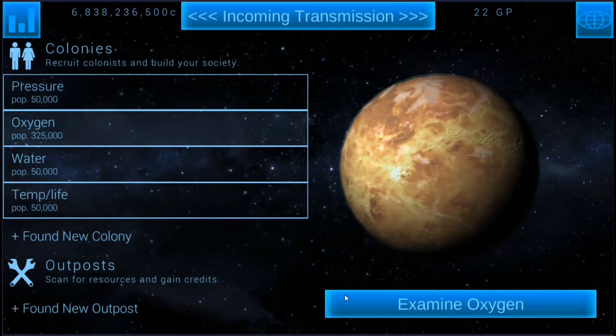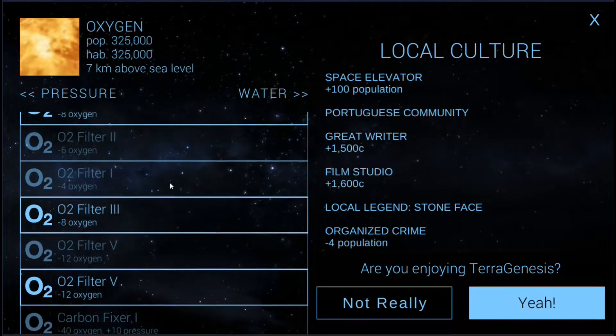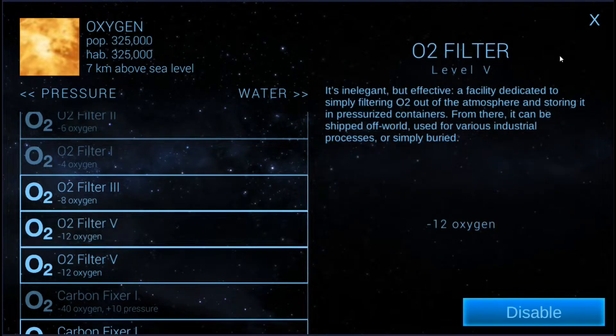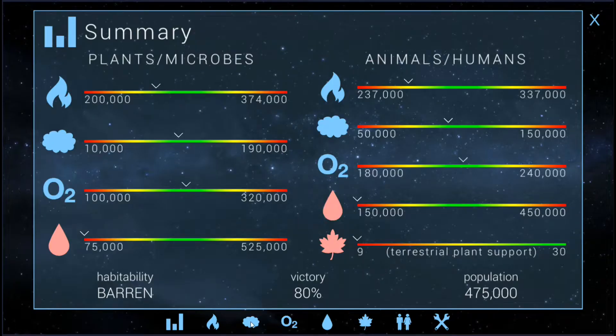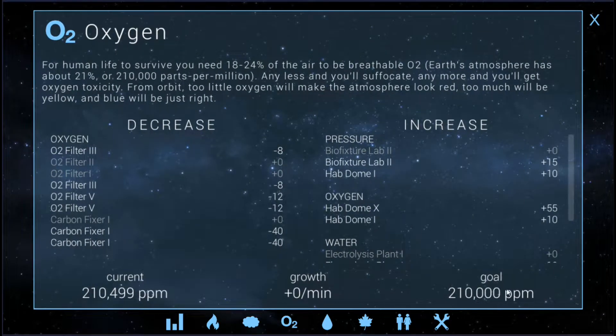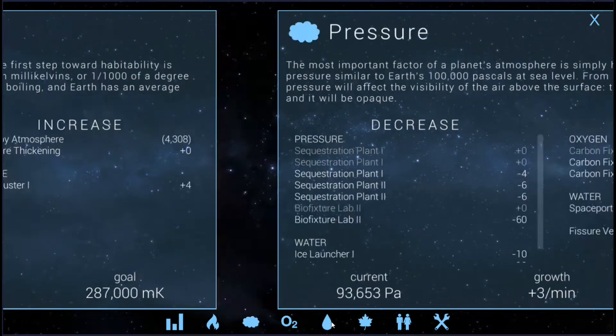We have plus 12 oxygen. You can actually go here and see that I've changed a lot of this. So we'll just turn this to minus 12, turn that on, and boom — that's going to handle our oxygen issue. We keep the pressure at plus 3, that's fine. Oxygen's right where it needs to be. Heat could go up a little bit, but it's pretty good.